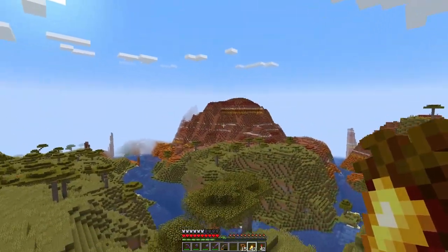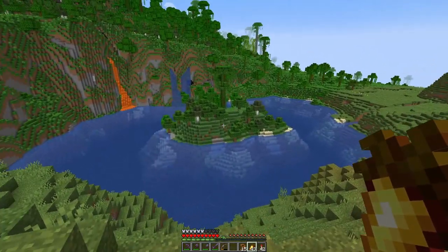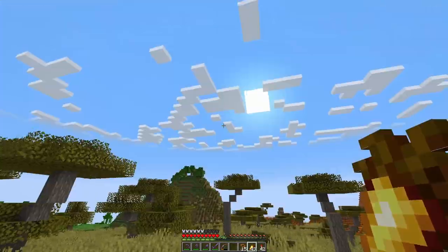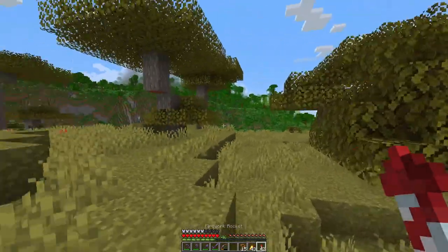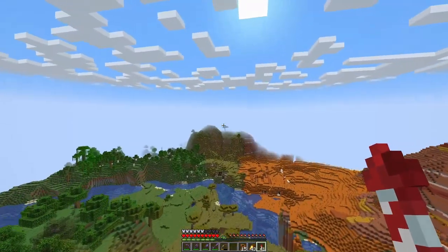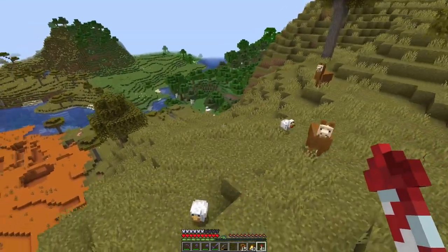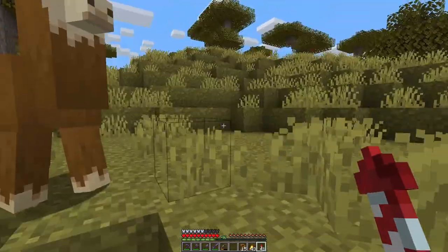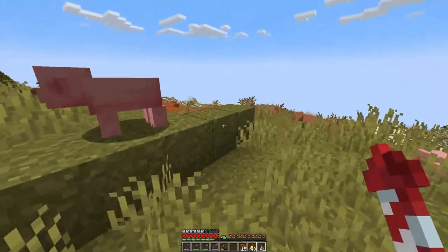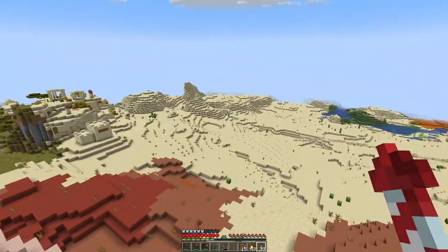This patch of jungle is so pretty — imagine building a little house on that middle bit. I think you might need the highland savannah for llamas, which I think is around here somewhere. And there we go — llamas! Oh, and a village. Some brown ones — it would be nice if we can get all three colours: white, cream, and brown. There's plenty around here so I'll grab a couple.